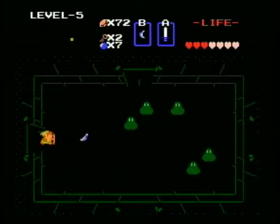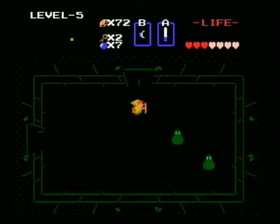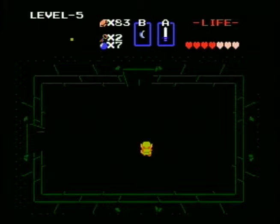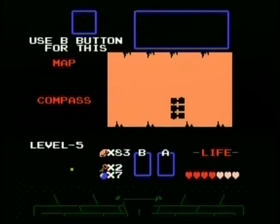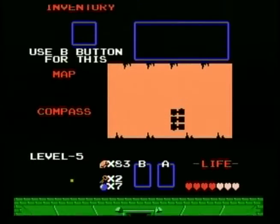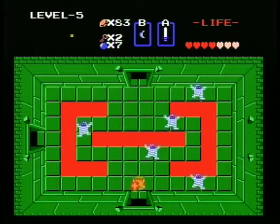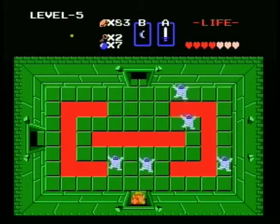Okay, so here's the thing - I'm just thinking out loud here. The only sound I can think of that Link is able to make is using a bomb. And while I would not put it past the game that I require a bomb to kill those things, I think it's dumb that a limited resource is required to kill a non-boss enemy.